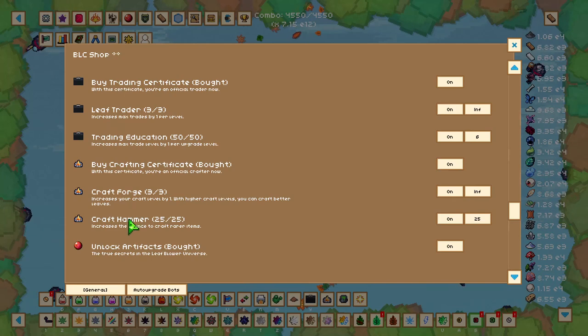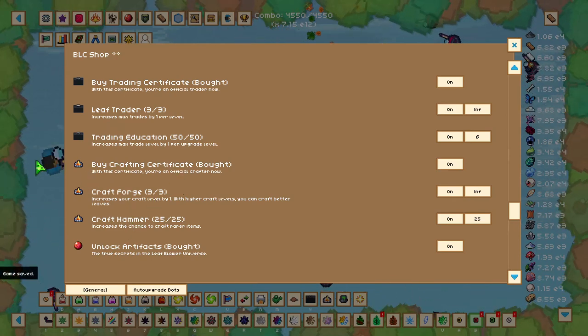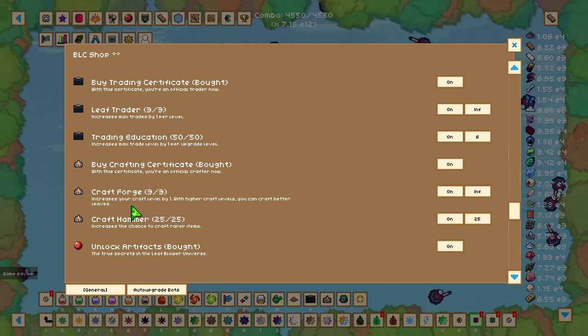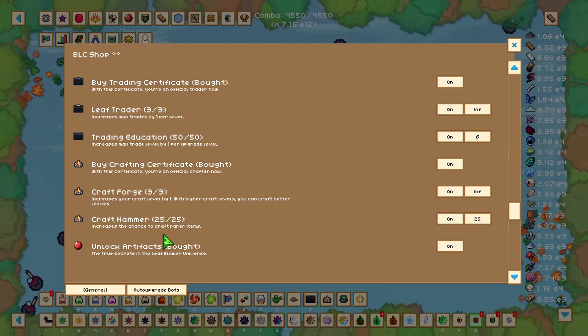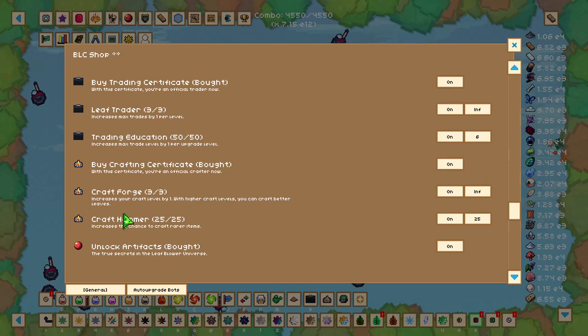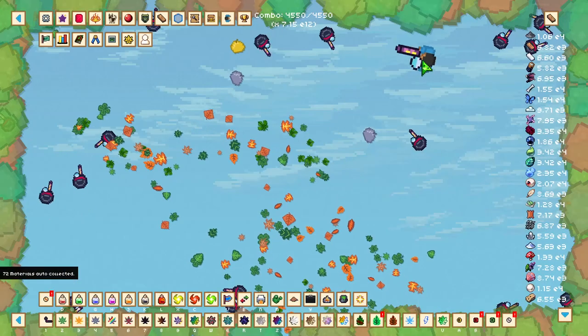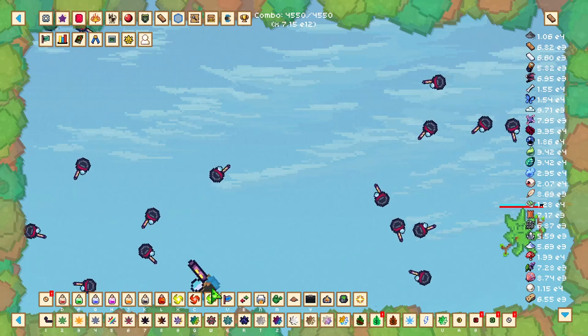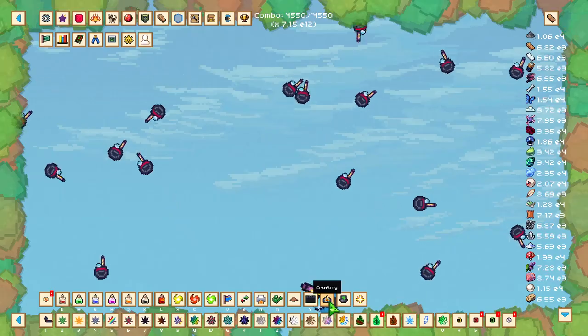There are three crafting upgrades in the BLC shop: Buy Crafting Certificate, which lets you start crafting; Craft Forge, which increases your craft level by one so you can craft higher level leaves; and Craft Hammer, which increases the chance to craft rarer leaves. To access crafting, go to the bottom menu and click the campfire icon.